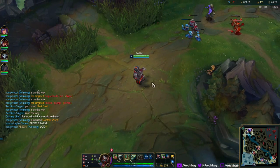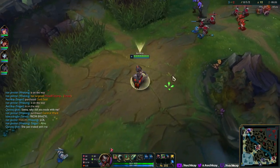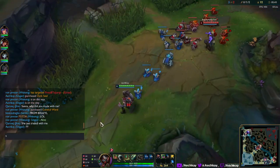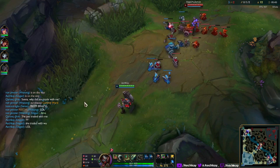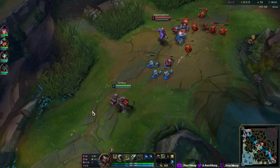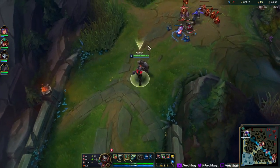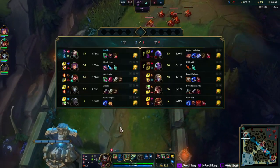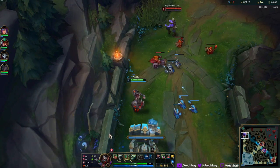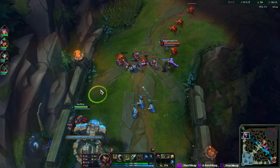Senna, why did you trade with me? Senna says something from Brazil. So Wukong is the mid laner - he begged for either mid or jungle, didn't get jungle. Senna went support and swapped with him for mid. Jhin wasn't paying attention so he's completely lost. He just thinks Senna's ADC, I guess.